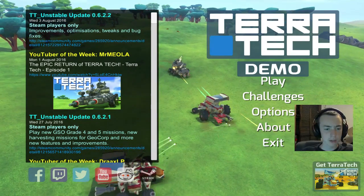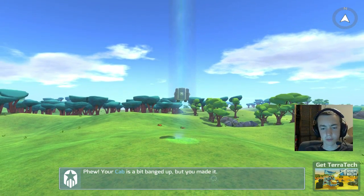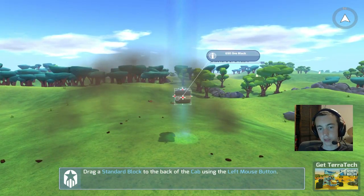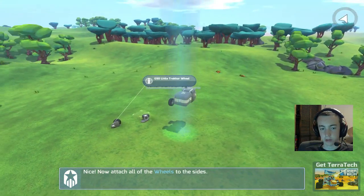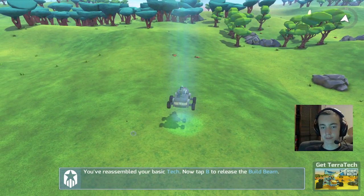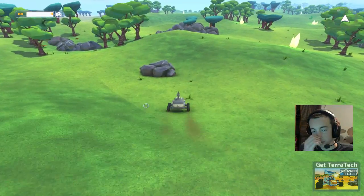The game is in early access so everything is not finalized - there are different features that will be added and tweaked. Let's get started and try it out. Again, this is only the demo so it doesn't have all the features of the normal game. Basically the goal of this game is you build crafts - like build ships - and take on other ships, and in the end come out with a great machine.